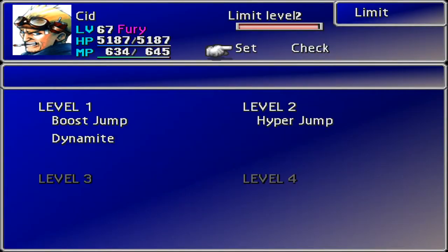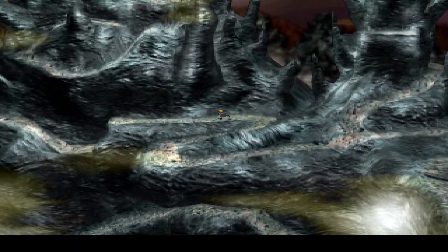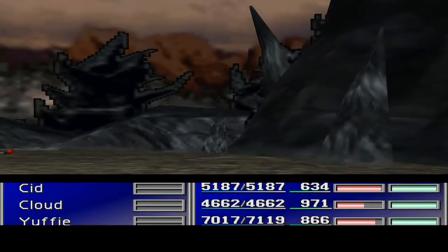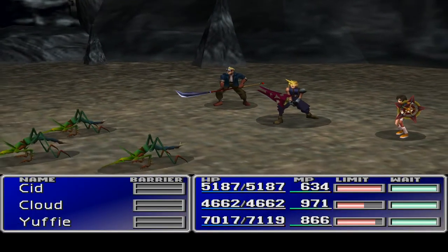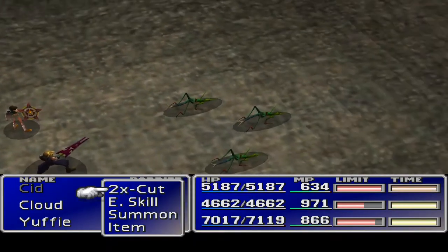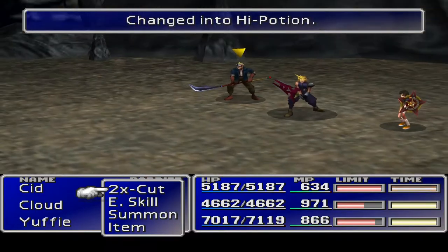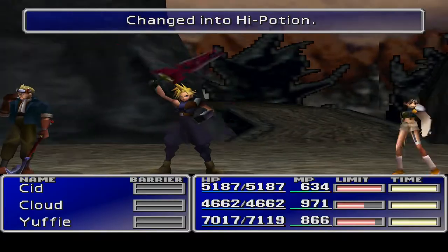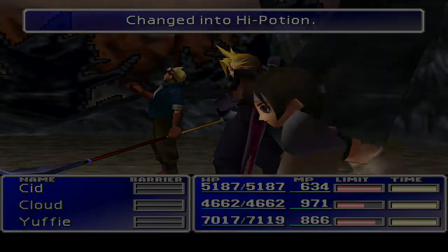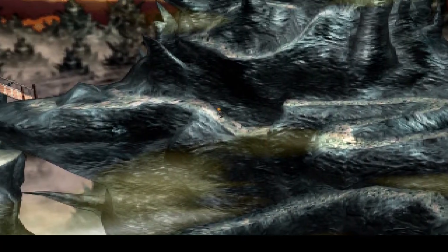I want to check Yuffie's limit — not Cloud, Cid needs to learn his, Yuffie also needs to learn hers. Cloud's fine. Do we teach Cloud Omnislash? We've got it, and it turns out we've already taught a couple of other people the last level limit — Vincent in particular has already learned his. The Conformer is such a game changer when running around. I'm going to end up having to sell a whole load of stuff — just going around collecting stock to be sold.